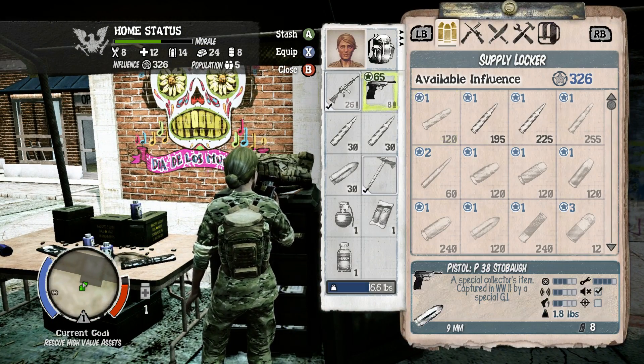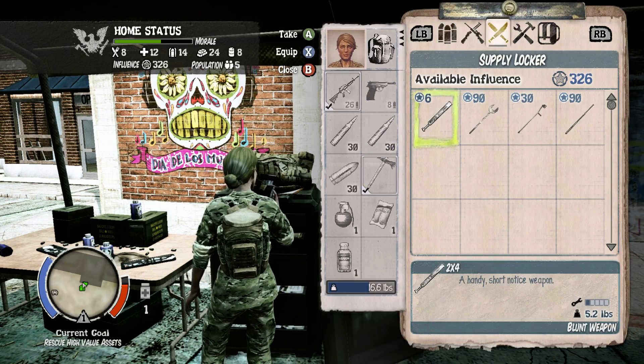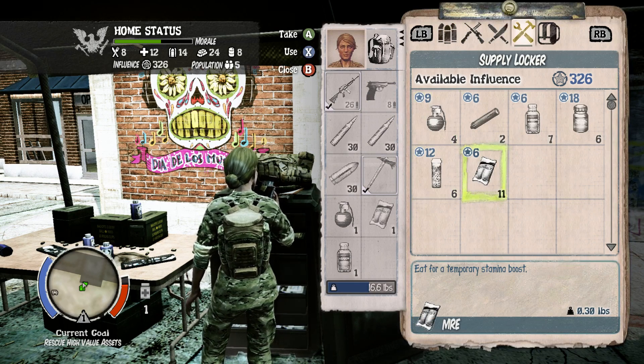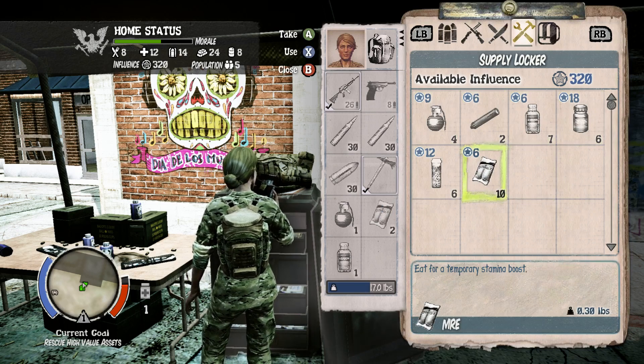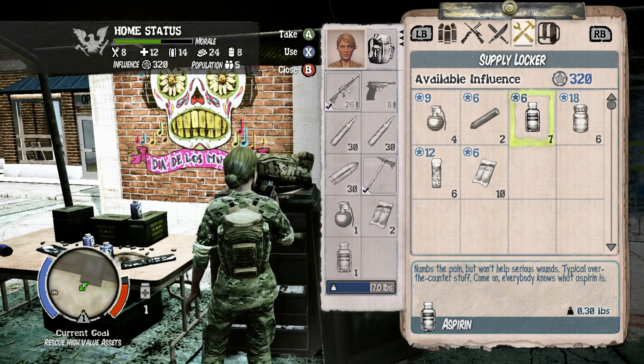Alright, let's see. I think we're fairly well equipped. Should be good on guns and stuff. I'm gonna grab a little bit more food. What kind of pills do I have? Aspirin. Let's grab one more of those. Alright.